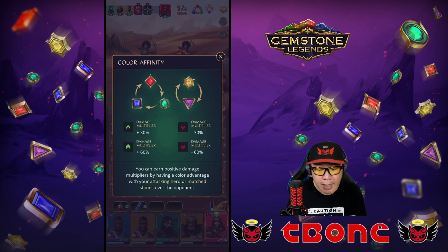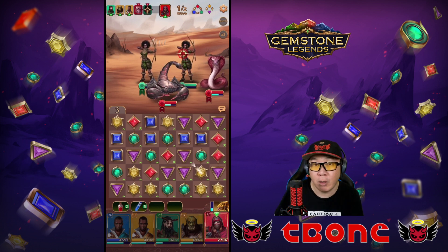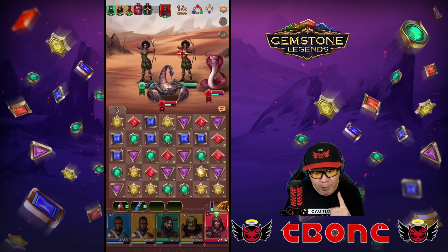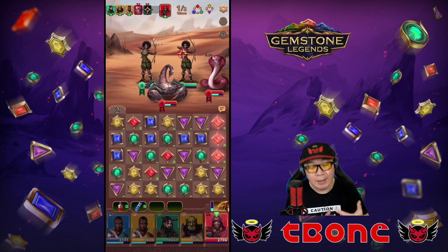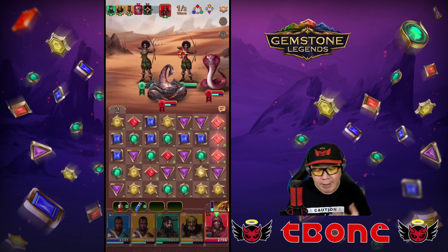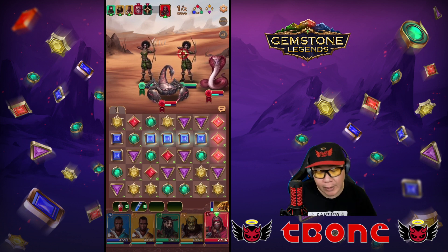Right now my fire hero is attacking, so I'm naturally strong against earth heroes — that gives me one arrow. But if I also use a fire gem to attack, that gets me the second arrow — so I get two up arrows using fire, which is guaranteed to give me a 60% boost to my damage. On top of that, any cascading effect gives additional damage boost. Notice that light, dark, and green gems all have a single up arrow, whereas blue gems have no arrows because it cancels out between the gem weakness and my fire hero's strength.